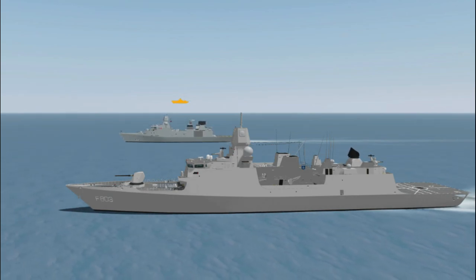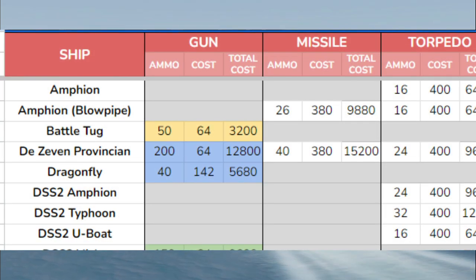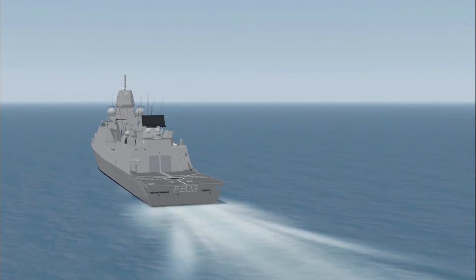Lastly, in the description I have linked to two pages that display a bunch of different things such as damage values, rearm costs, and each PvP ship's armament. These pages are extremely useful, so I recommend you take a look at them.